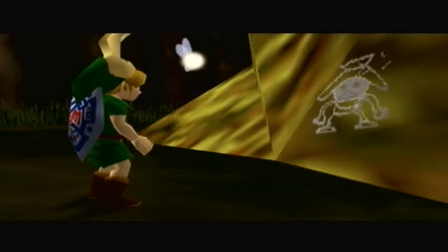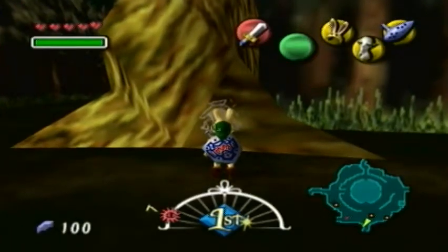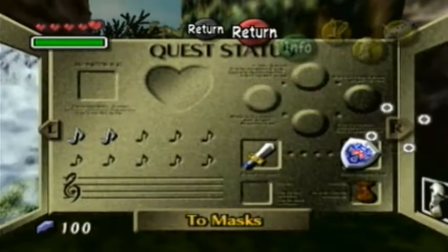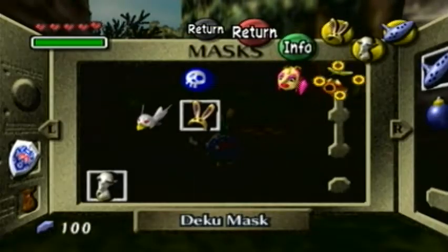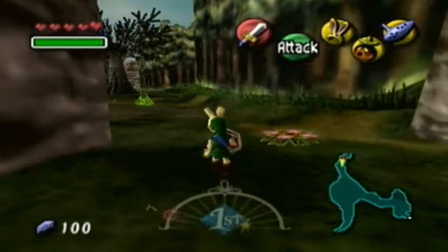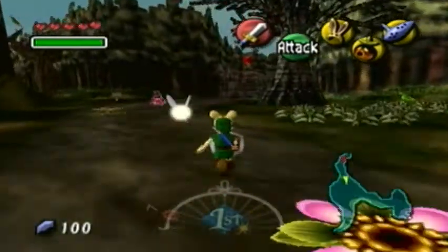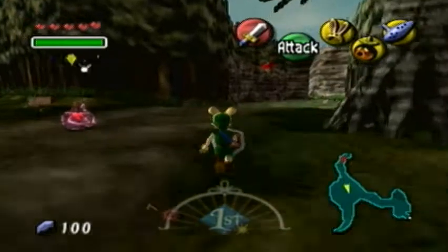Skull Kid knocked out the Happy Mask Salesman, so that's why Tatl hid behind your head when the masked salesman saw him. Anyway, that was a two-minute-long cutscene but let's keep going. We're gonna get another heart piece — that'll be the ninth heart piece. I'm doing pretty well on heart pieces. I usually forget and don't do very well getting heart pieces in this game.